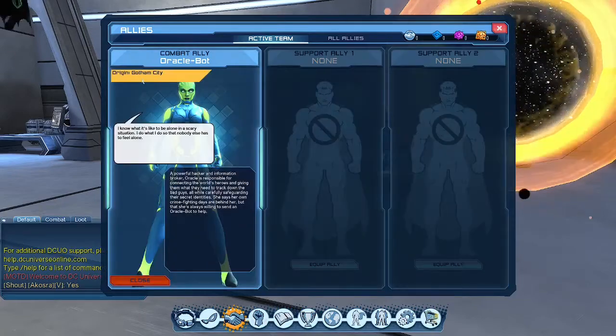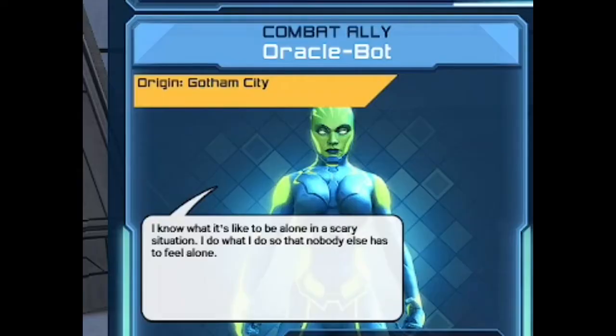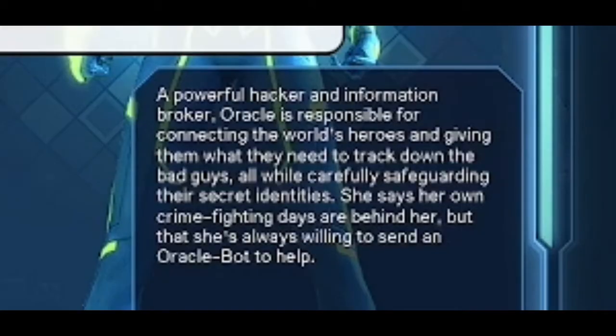You can swap her out if you have another ally — see your supports or any owned ones. You can also see the abilities — we only have one right now, but you get a Tinker ability for Oracle unlocked at affinity level three. You can also read her bio: 'Origin: Gotham City. I know what it's like to be alone in a scary situation. I do what I do so that nobody else has to feel alone.' A powerful hacker and information broker, Oracle connects the world's heroes and gives them what they need to track down the bad guys while carefully safeguarding their secret identities. She says her crime fighting days are behind her, but she's always willing to send an Oracle Bot to help.